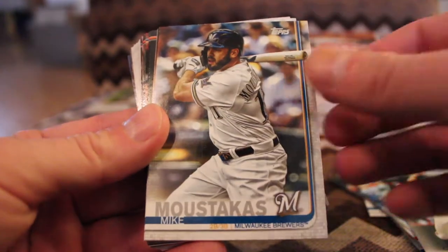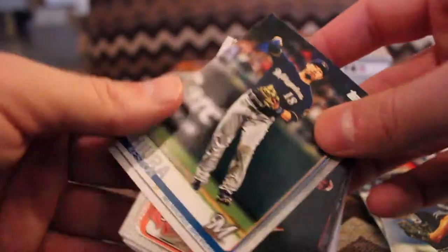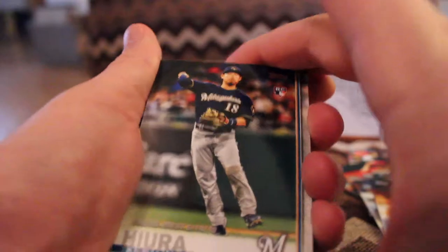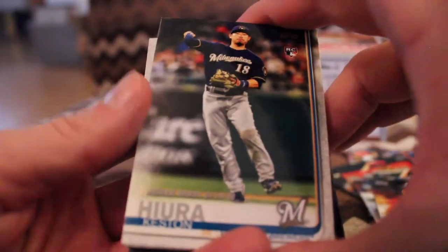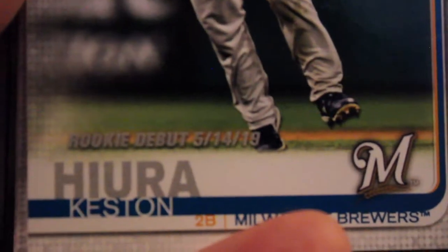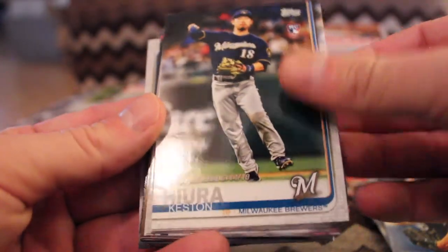Ryan Harper, rookie. Moustakis. Adam Warren. Keston Herrera — that's a rookie card, I wasn't sure. It's a dark gray rookie debut stamp. I like those kind of cards, I wish that stood out way better. We'll keep our eyes peeled for future ones.